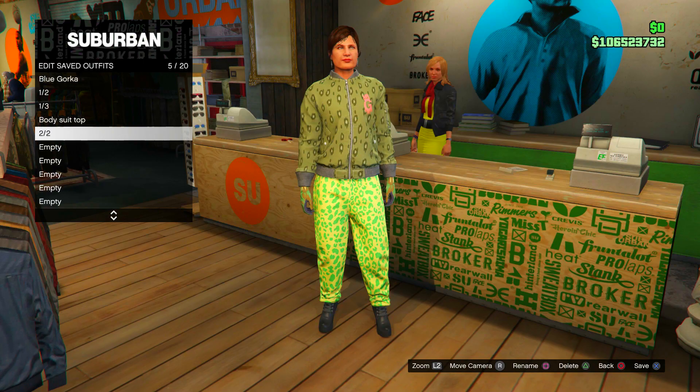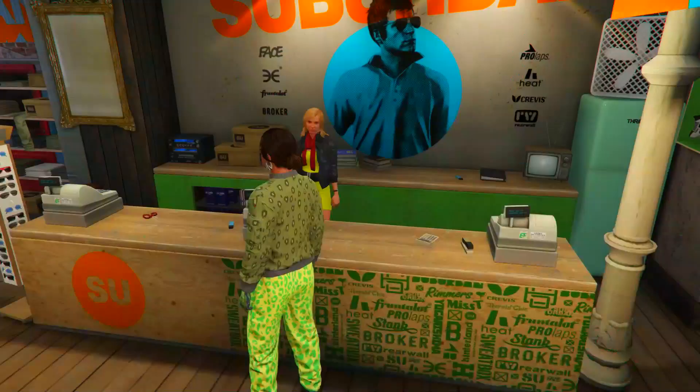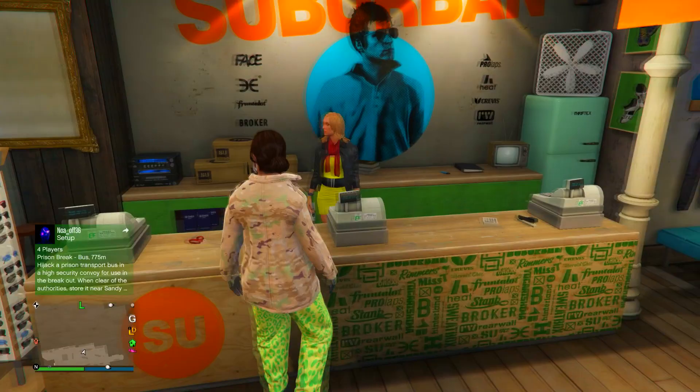Once ready, move on to part three. Go to work jackets and purchase the peach camo jacket. Then go to gun-runner t-shirts and put on the blue digital t-shirt one more time. That completes the second outfit — save that under the main slot.